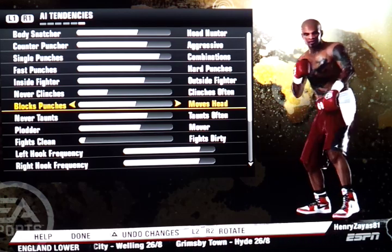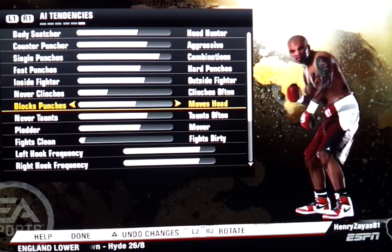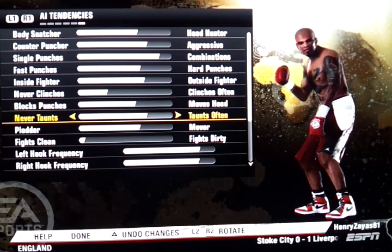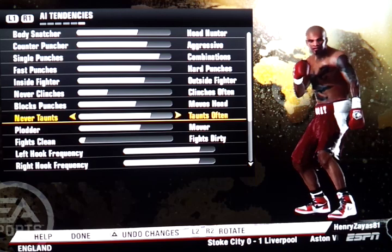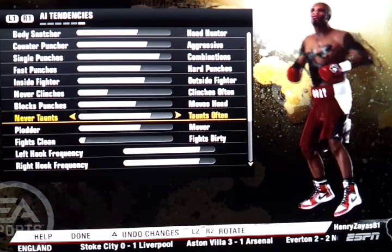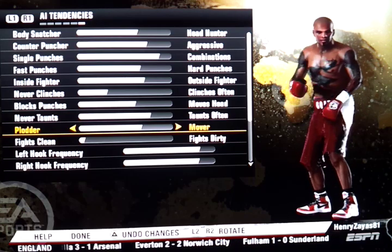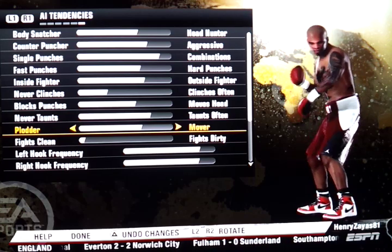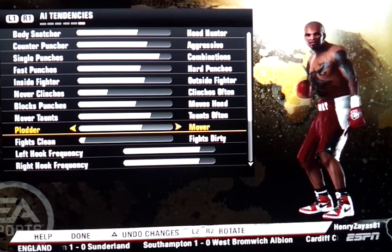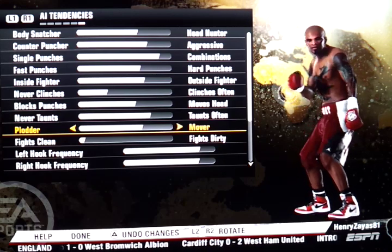For clinching, I never clinch so I'll keep it there. For always blocks punches vs. moves head, I'm going to put it at about 55% towards move head — that way your boxer is expected to move his head around, which keeps him elusive. If you put it all the way toward block punches, you're going to have to palm block only, and once you start moving your head they can hit you. For the plunder vs. mover setting, I put it towards mover at about 60% — a mover moves around the ring rather than just planting.